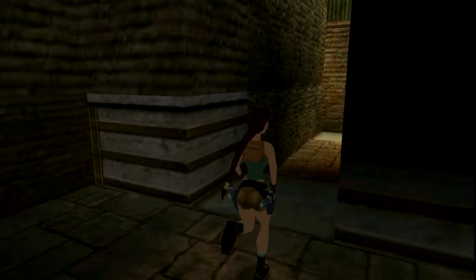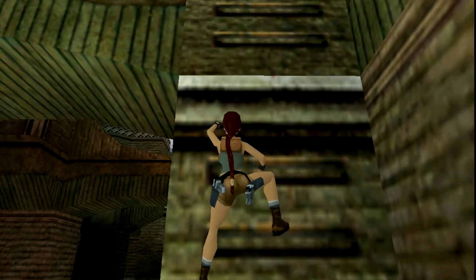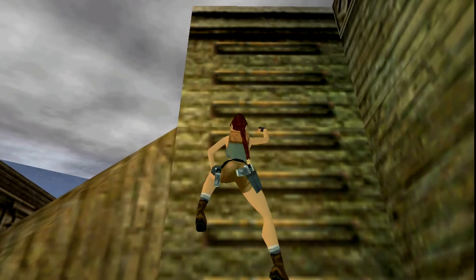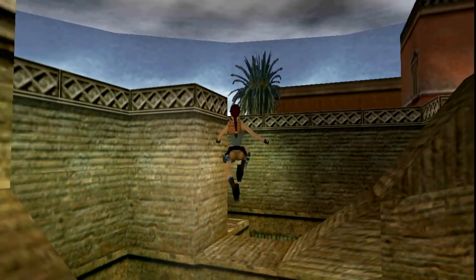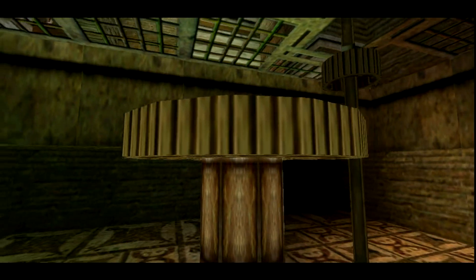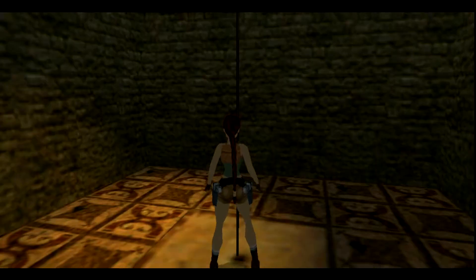So what we do next is climb down, run all the way around to this pillar right here — there's ladders attached to it. We climb straight up, just high enough to shimmy across this wall, let go and slide down. We come to this side first and pull this lever three times — yes sir, that's a Jungle Book reference.